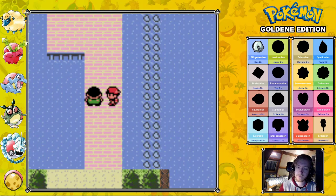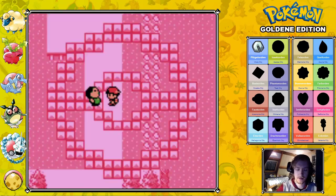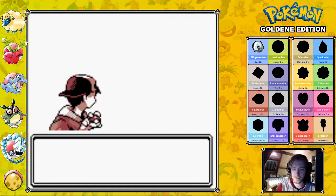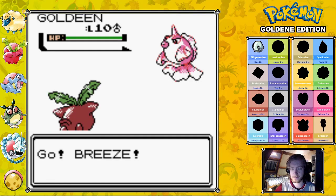Oh, we already put Breeze at the front. You're a good angler. Let's see if you can beat my level 6 Hoppip with no attacking moves. Level 10 Goldeen. Go, Breeze.